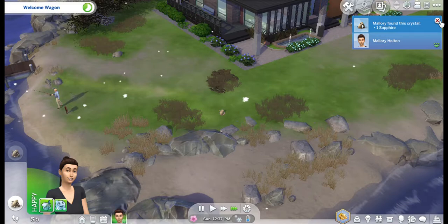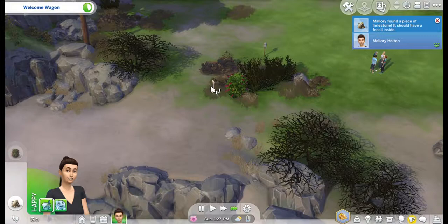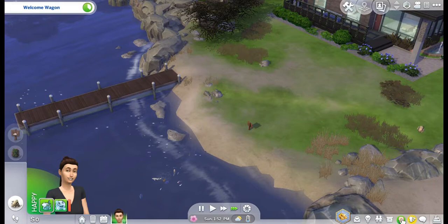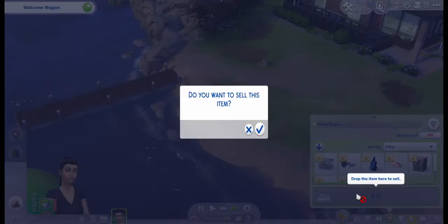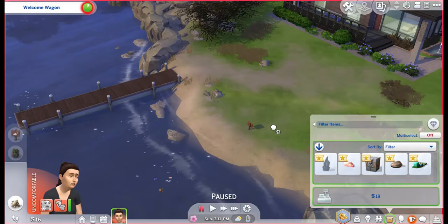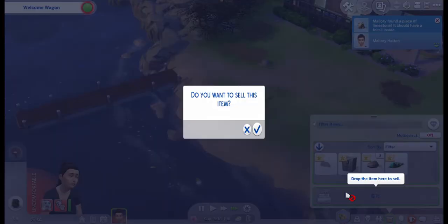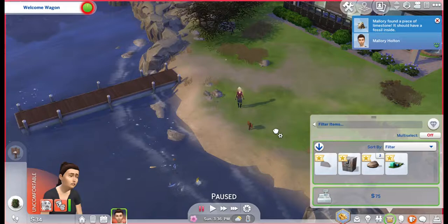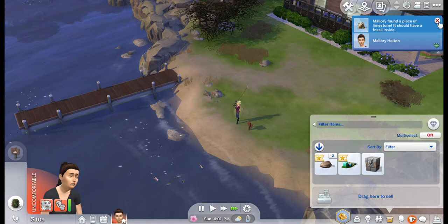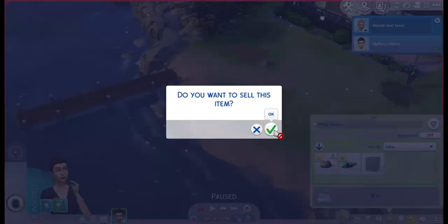Oh, she's gotta pee. She can use the pea bush. And then she can come back down here and fish. We've gotten a striped leaf frog for $10. I think that was a guppy. This is a sapphire — $18. Flamingo-onium — like a flamingo — $75! Heck yeah! I found that these time capsules, they have things in them, but most of the time they're more worth it to sell outright.